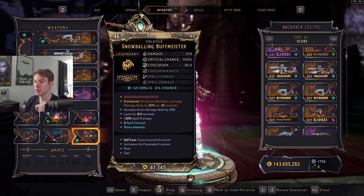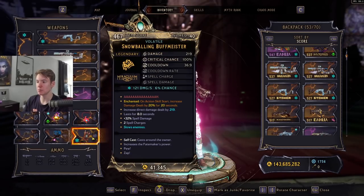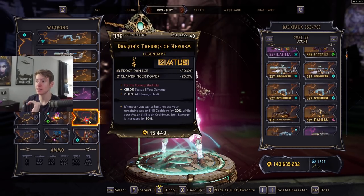For our spell, we're using the Buff Meister — I have a cryo one which apparently scales off spell damage. You want it to have PEW on the bottom so that it increases your fire rate, and this is going to increase your base weapon damage, which is extremely good when using literally any weapon in the game. I happen to have one that is volatile and has two spell charges — this Buff Meister is absolutely insane and this is what I'd recommend using. You definitely don't have to use Buff Meister though — you can use any other spell.